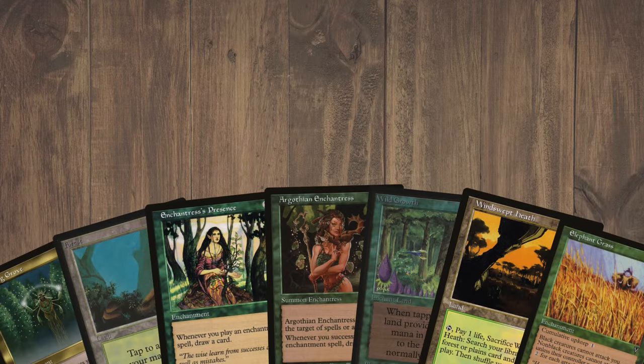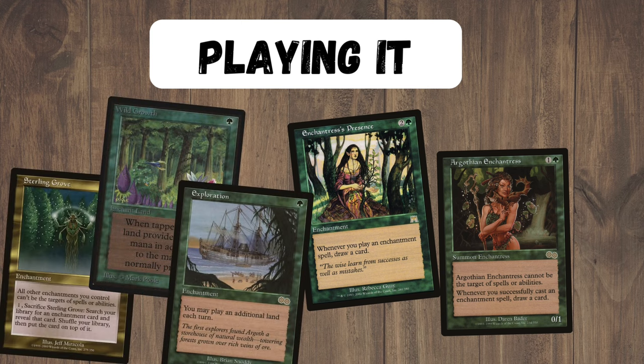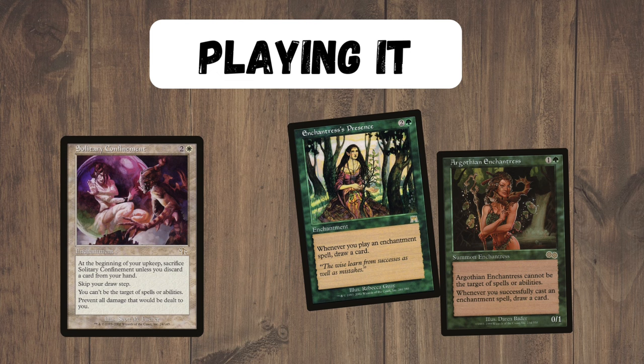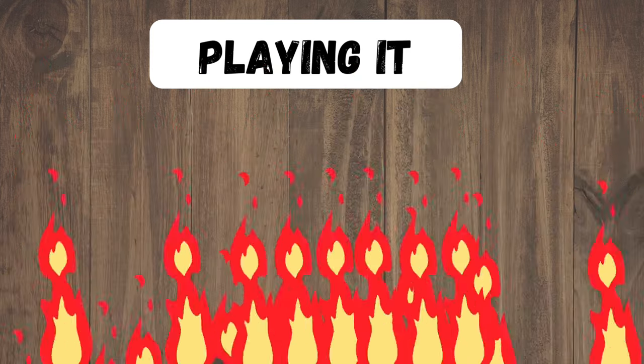Ideally you're looking for starting hands that can accelerate a card draw engine out as quickly as possible, or something that has one of those defensive enchantments for against aggro. The whole deck really relies on these card draw engines, and we're looking to maximize those as quickly as possible. Once you have them in play the deck can really start to do its thing — it's going to start snowballing very quickly as you draw more and more cards and get more and more mana, until eventually you can land a Solitary Confinement lock and just lock your opponents out of the game until you get Words of War to burn their face and kill them.